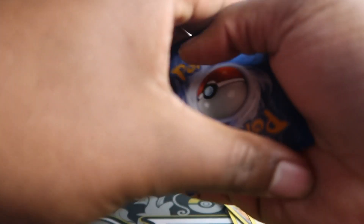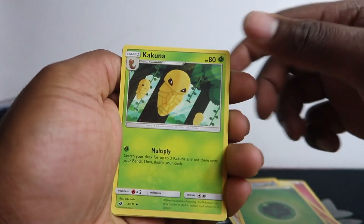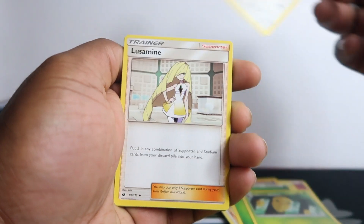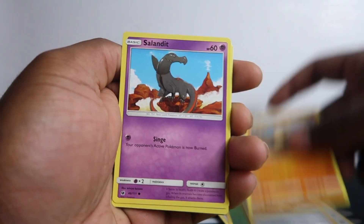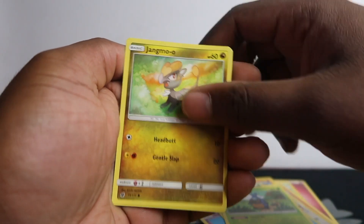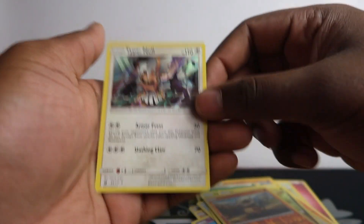There's a code card. Kakuna — still just learning these as I go. Cubone, Salandit, Phoebus, Karrablast, Jangmo-o, Cubone again. And oh, we got this holo Type: Null! So let's leave that up — first pull of the day.